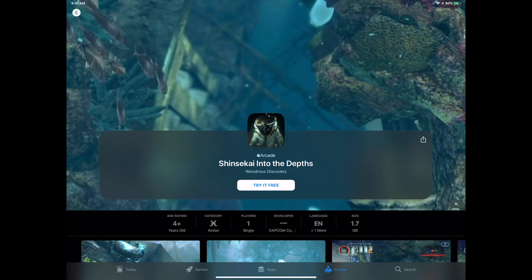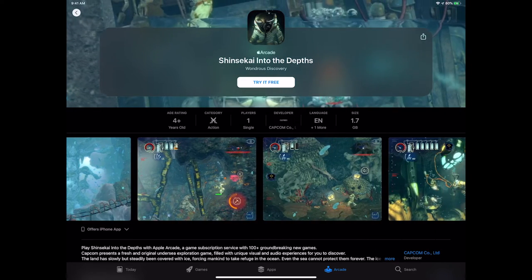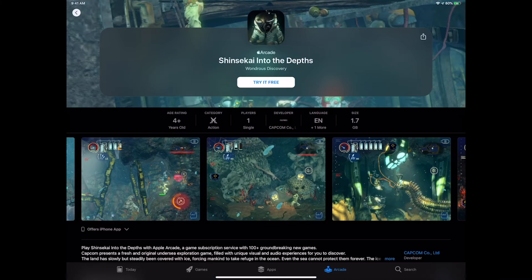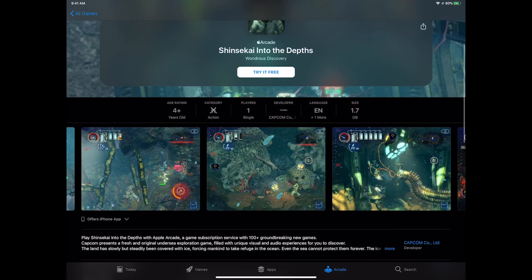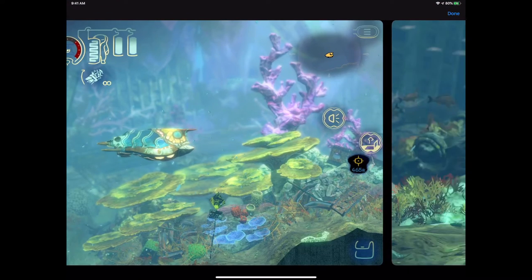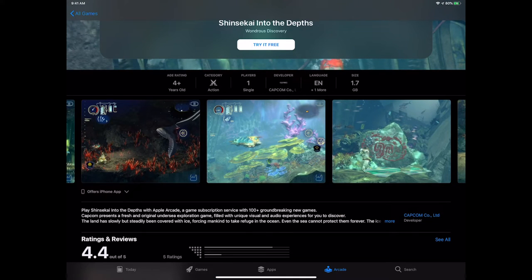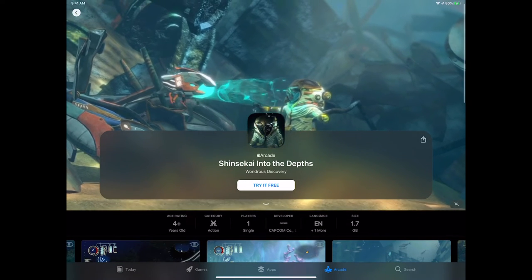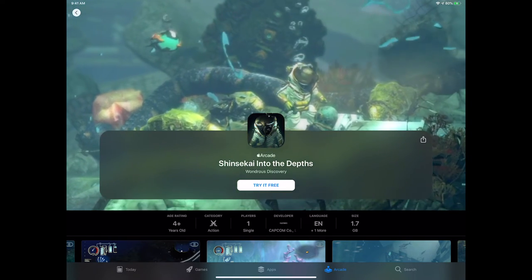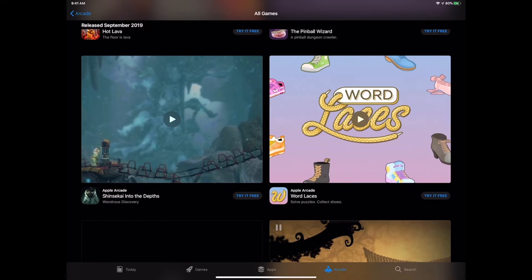Shinsekai: Into the Depths was shown at the Apple event from Capcom. It's an underwater adventure focusing on crazy discoveries and creatures you'll have to deal with and interact with. Capcom's on board with Apple Arcade. This looks ornately designed. Hopefully they balance the challenge well, because a lot of underwater games get bogged down with mundane traveling between action sequences. It's an absolutely beautiful game and you will get lost in the environment design.